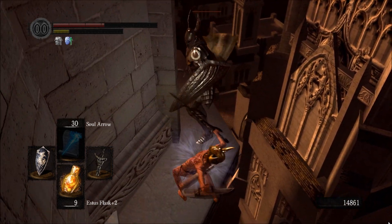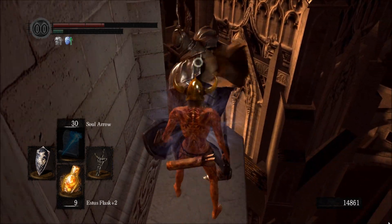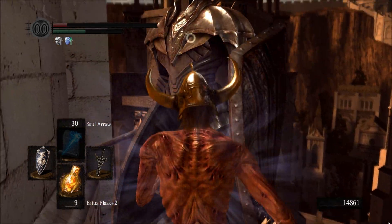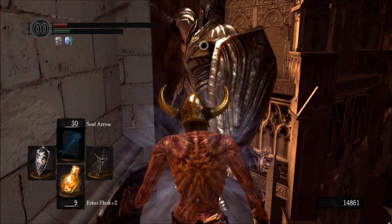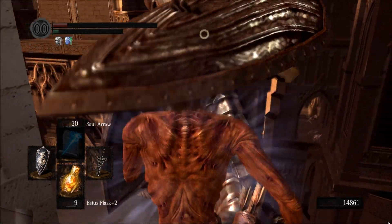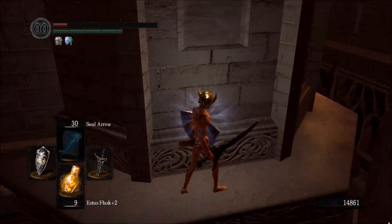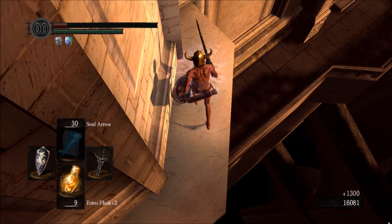Keep going forward no matter what. I keep it locked on him and keep running forward with my shield up. Make sure you have a shield that blocks 100% damage from strike damage. Keep running forward with your shield up — from swinging it pushes him out of the way and he'll fall off the ledge. Go around the corner and you're done. It's easy as that.